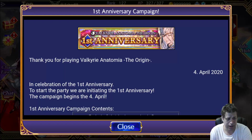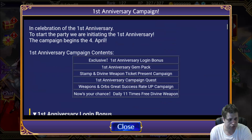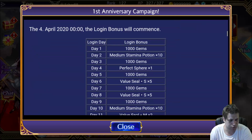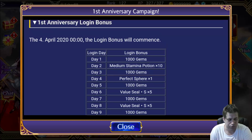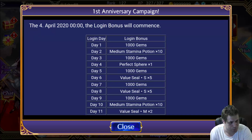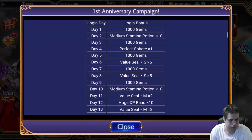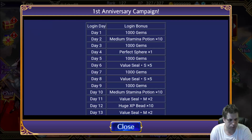So let's check out everything they have for us now — you can see the 1st Anniversary Campaign. From today we will be getting 5,000 gems, it seems. And we'll also be getting some good things that are sometimes premium stuff, like Perfect Spirit, which is a premium item.